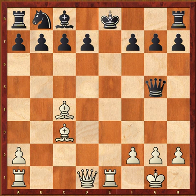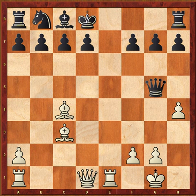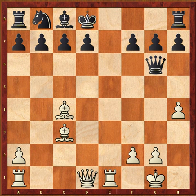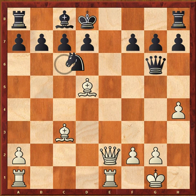Black went to the other side with Kd8. White played f4, which is kind of a mistake here. The much stronger move is h4, deflecting the queen. For instance after Qg6, then Qe2 threatening mate on e7.